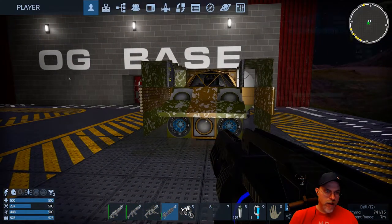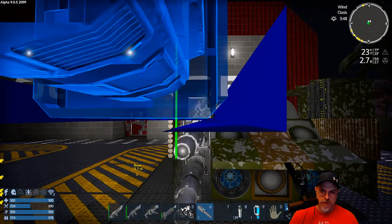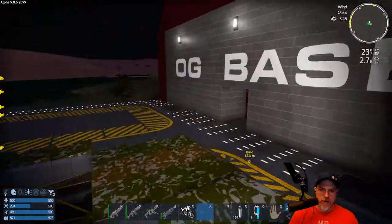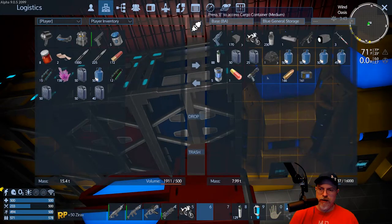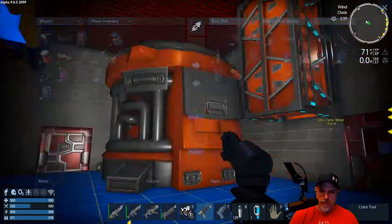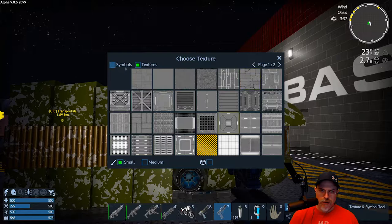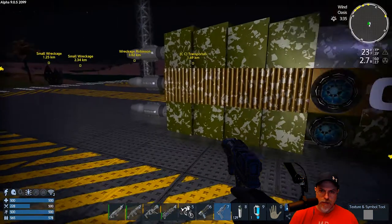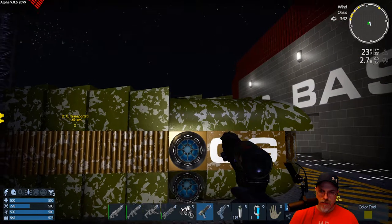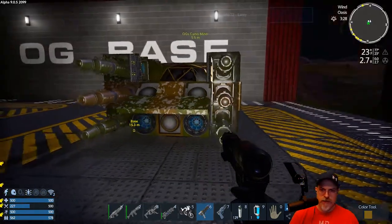Let's head on out here and grab our six mining lasers - I'm gonna pop those right in place. I love these things and I love them on the capital vessels too, amazing. We need to fix our paint - let's grab our paint gun and a texture gun. Okay so this one was set to camo, and then we want to switch to this gun.